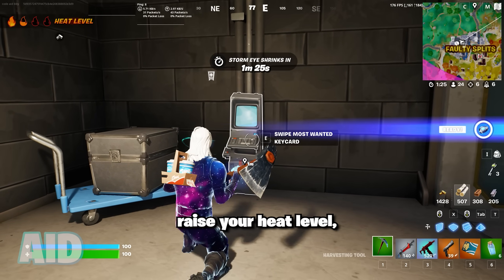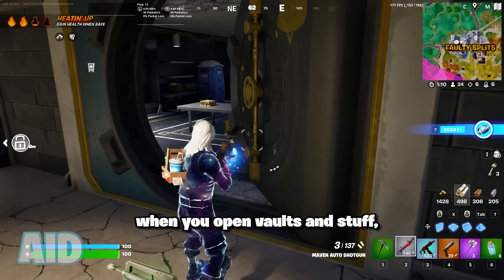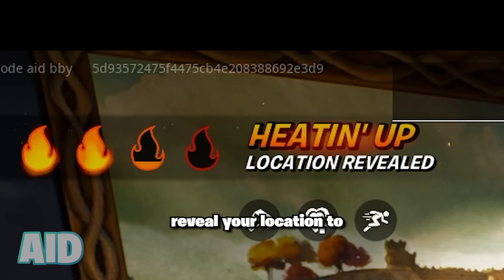Completing some of these will help raise your heat level, which you can see on the left of your screen. As it goes up — like when you open vaults — you gain access to extra perks including movement speed and regeneration, but in exchange it reveals your location to other players.